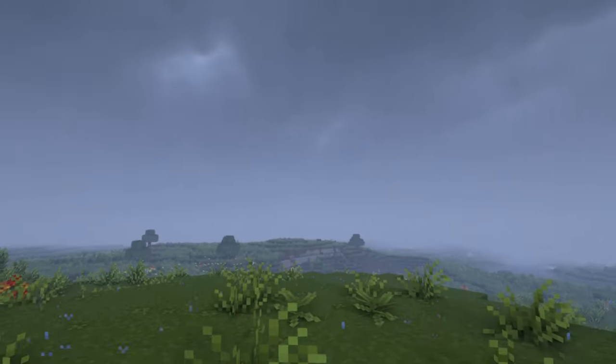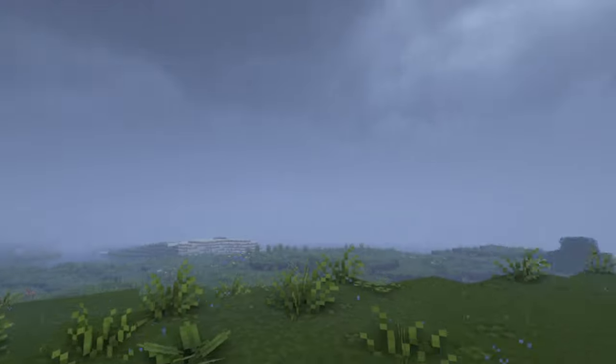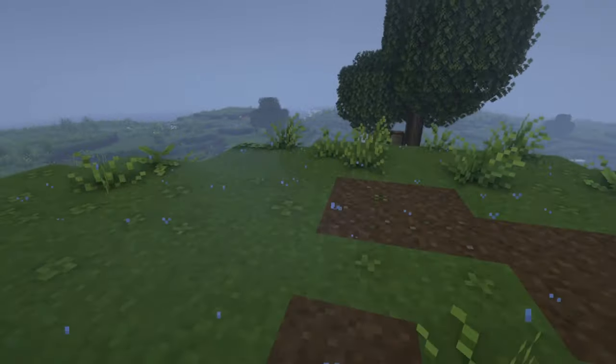Also, when it rains, there's water on the ground — a nice sheen to show that the ground is wet, which is also a beautiful detail. I love the details in this shader pack.